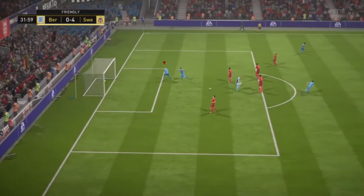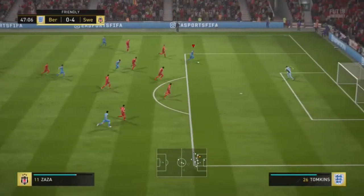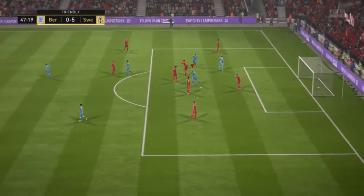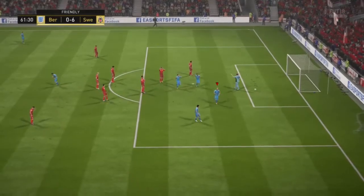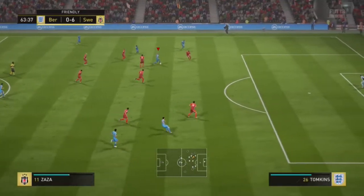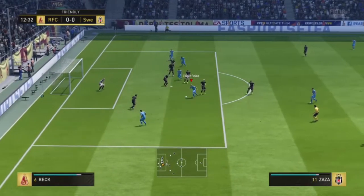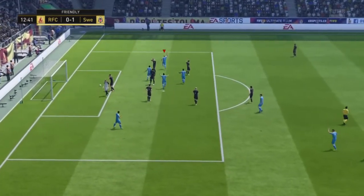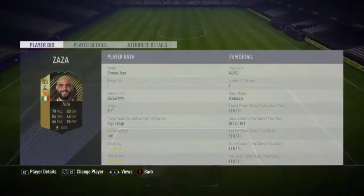His main attribute is 86 physicality — he's a huge player, can shoulder off defenders, and definitely wins the ball in the air with his heading. One thing to note is that when corners come in, he positions himself near the front post with two men marking him. Still, he's definitely a good target man.